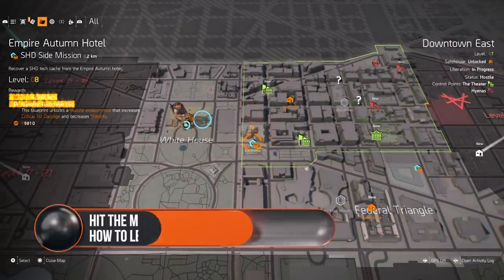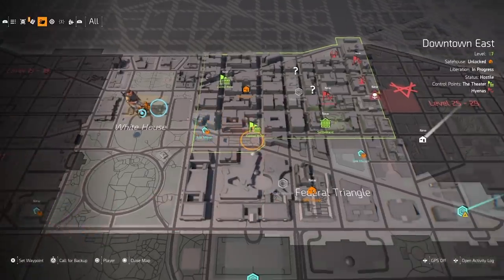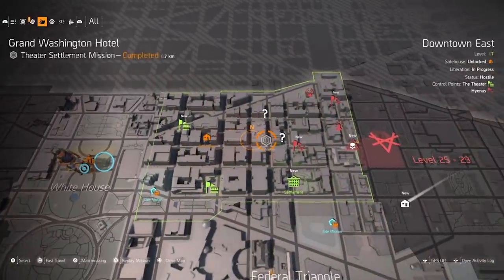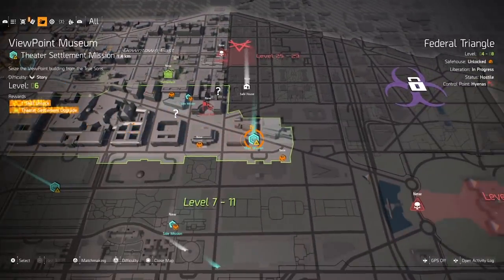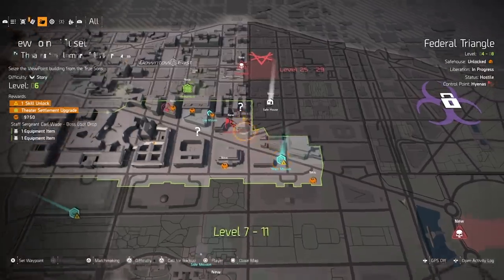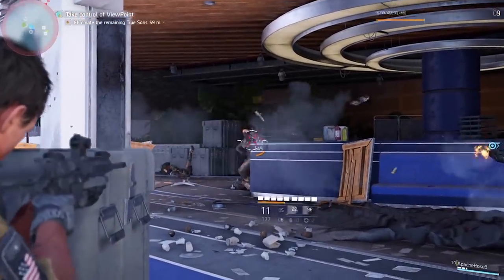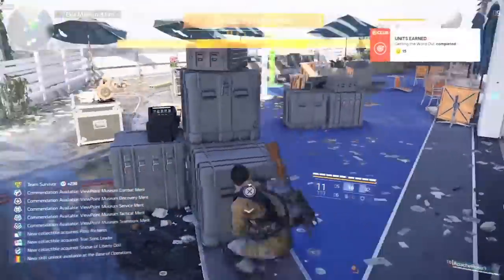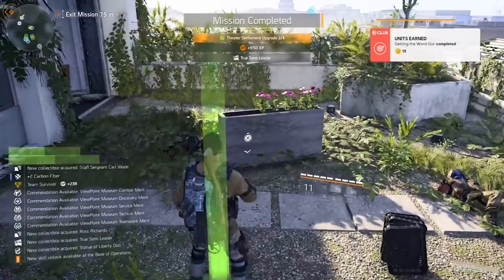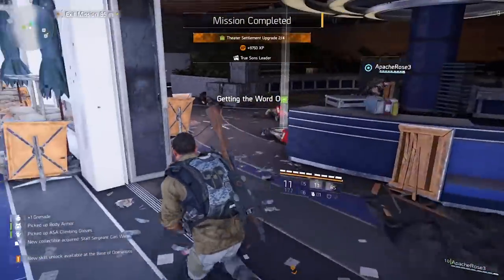Hit the main missions as soon as you reach the recommended level to get the most benefit from the XP, and don't play on hard. The most XP you can get in one go comes from the Division 2's main story missions, but make sure you approach them correctly. The main missions don't scale, so you want to hit them as soon as you feel able. It might be more challenging to hit a mission a level under compared to coming back when you're overpowered, but you'll feel the XP increase far more. Don't play on hard either — you might get better gear drops but no real XP gain, so it's basically not worth it.